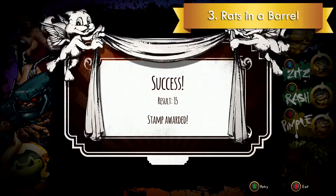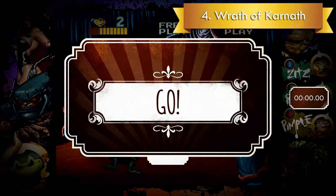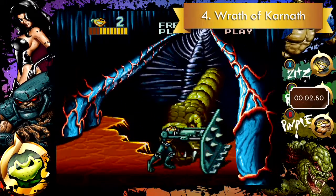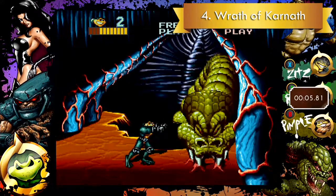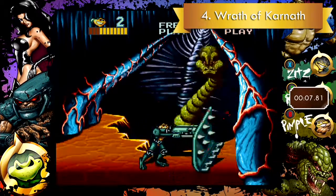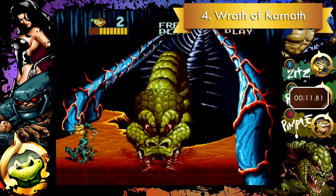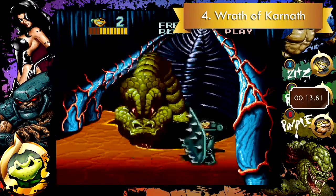Success! Stamp awarded! Alright, the fourth snap — Wrath of Karnath — requires you to beat Karnath without dying. This is actually super easy. That looks awesome! Karnath always attacks the last place you were. So as long as you're constantly moving, you can predict where he'll be and then get a running start and hit him.